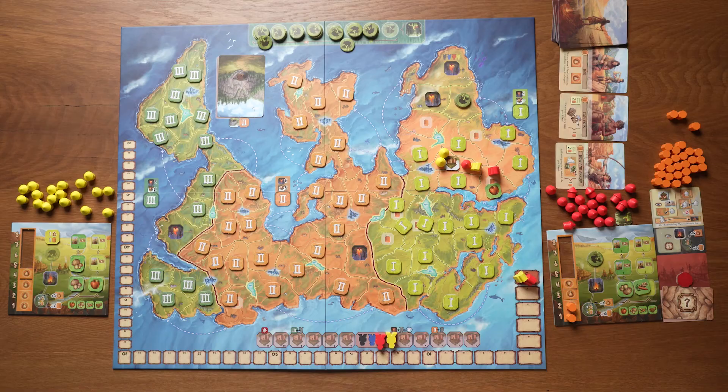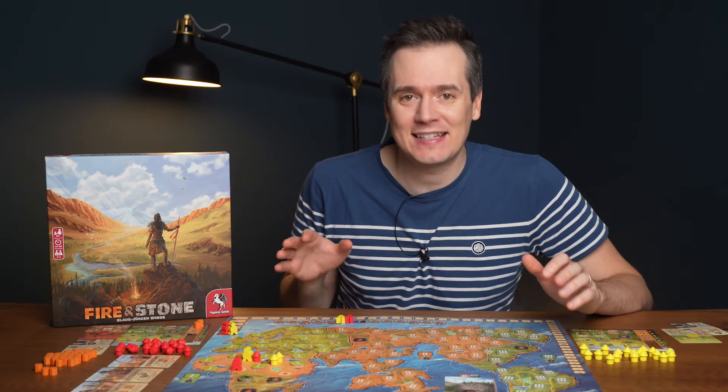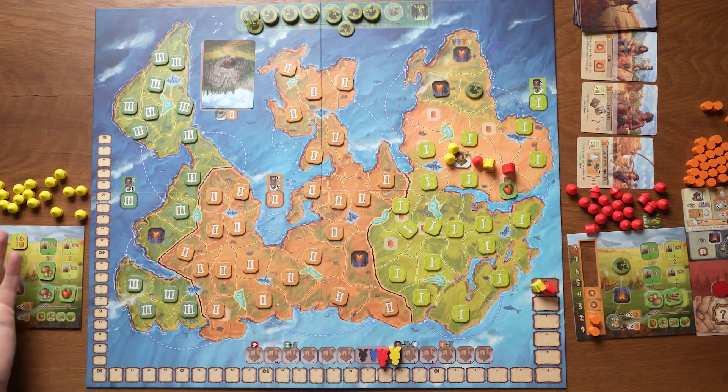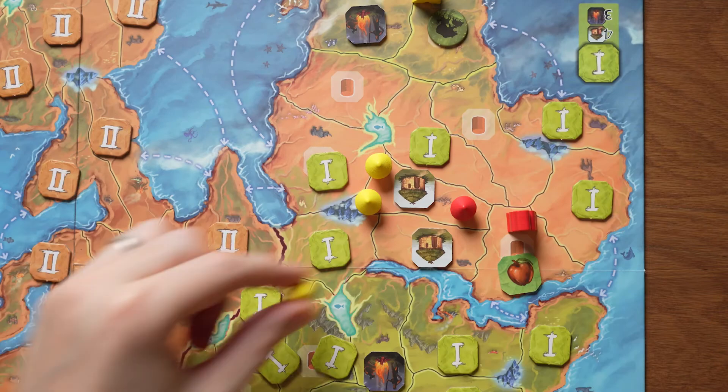Fire and Stone is a new exploration game from Klaus-Jürgen Wrede, the designer of Carcassonne. The game is set in the stone age and you will send your tribe across the world to explore new areas, hunt for animals and build settlements, trying to collect the most points.